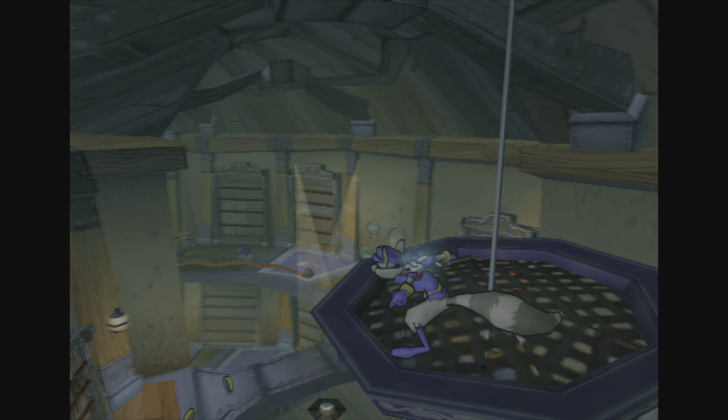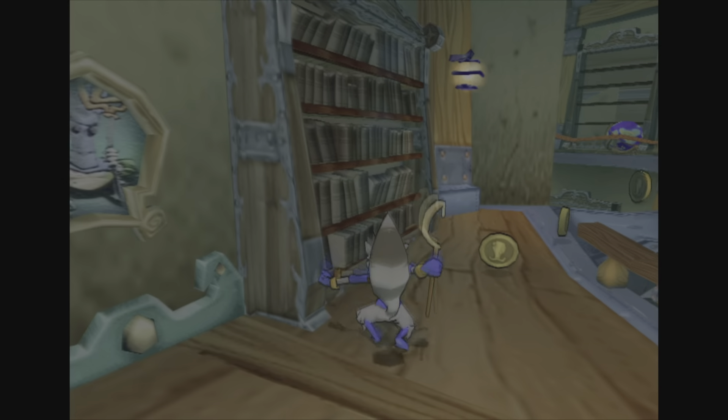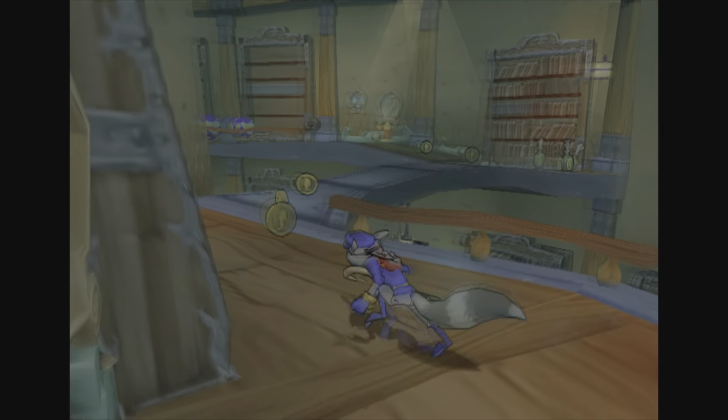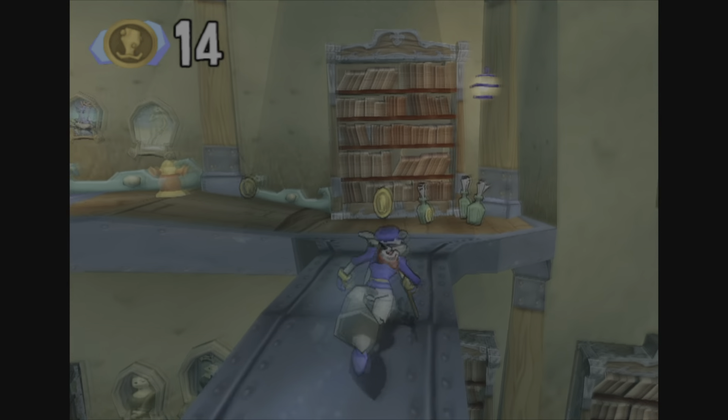If you guys have any questions about this level, let me know, I'll try and help you out the best I can. The horseshoe is the easiest course of action because this level hated me and I hated it. So thank you guys so much for watching. As always, keep getting those trophies — I'll catch you on the next video.